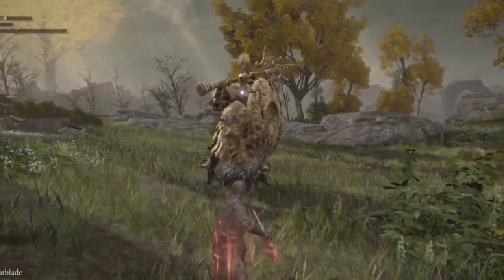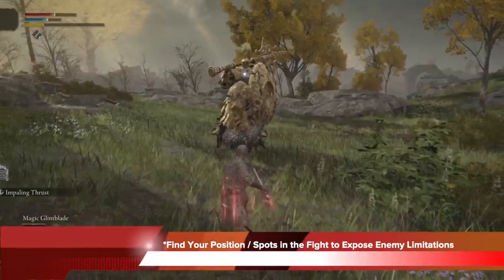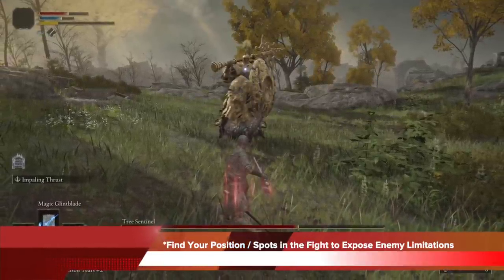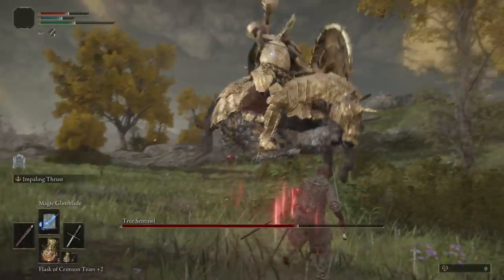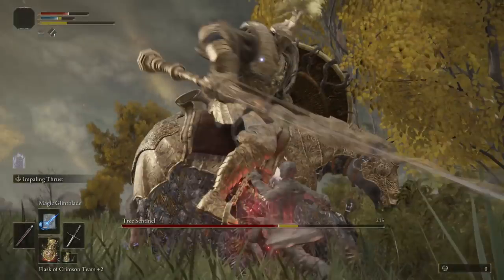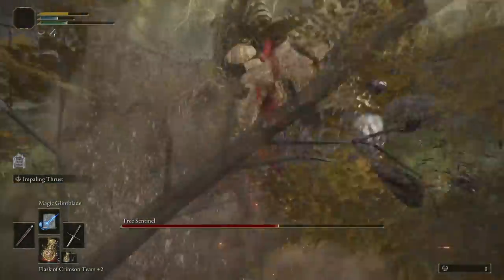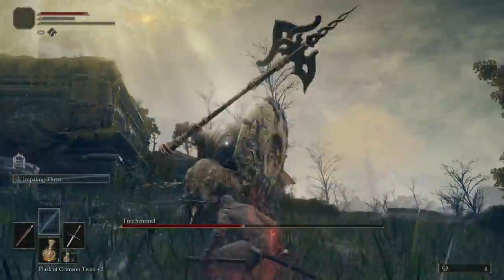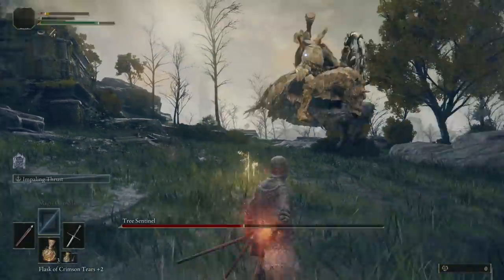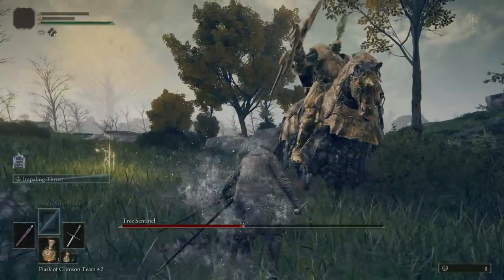Step one: you have to find your position or spots in the fight to expose enemy limitations. In the case of the Tree Sentinel, all of his attacks come from his right side because he's got a shield on the left. You need to understand where the attacks are coming from, how fast they are coming, and because they all come from the right you pretty much don't want to engage him on that side.